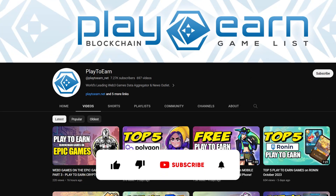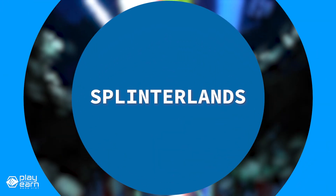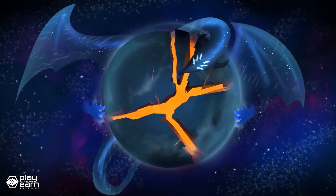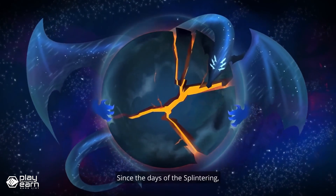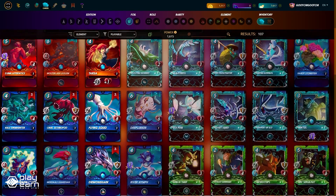Liking this list so far? Don't forget to leave a like and subscribe to our channel so you're always updated with games that you love. And now let's get straight back to the list. The next game on our list is Splinterlands. Splinterlands is a collectible card PvP game being built on Hive. It is a digital trading card game that combines the fun and strategy of collectible card games like Magic the Gathering and Pokemon with the power and security of blockchain technology.